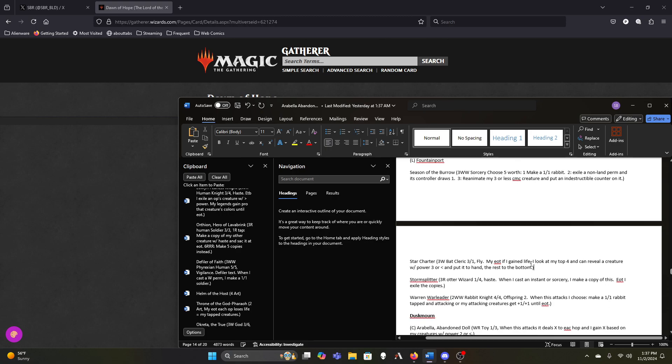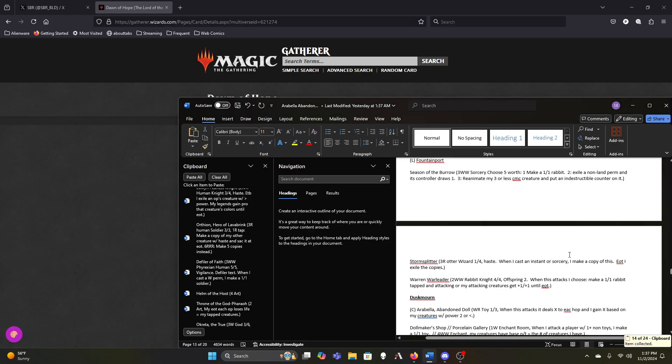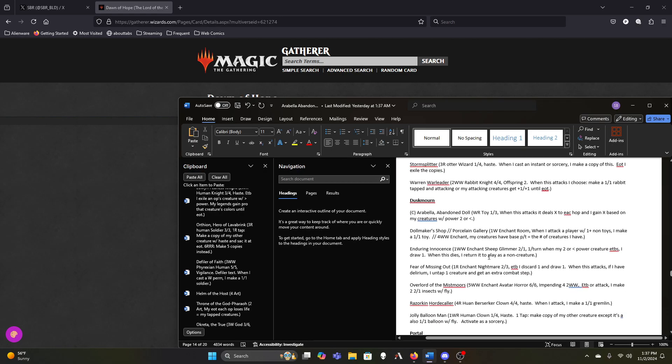The Star Charter can go — we do gain life every one of our turns as long as we can attack with our commander, so it does go find us more stuff, but it's only okay. Storm Splitter will be determined by whether we have enough instants and sorceries to cast enough in a single turn to make it worthwhile. War and War Leader is fine for now — it's pushing the higher end as a four-drop and the Offspring makes it a six-drop, but I think it's still fine. Wait — it's not when this attacks, it's when I attack.